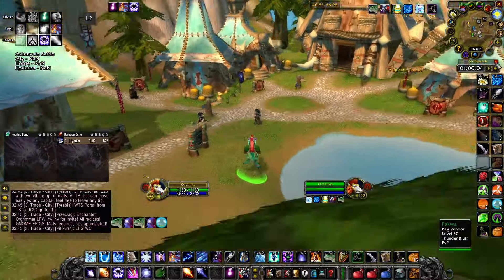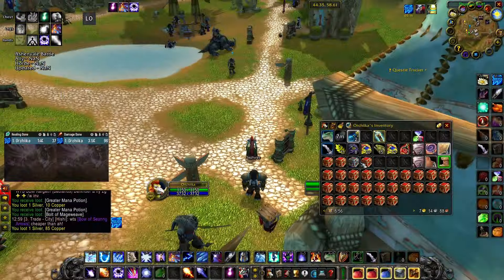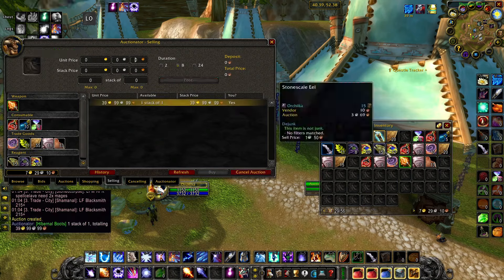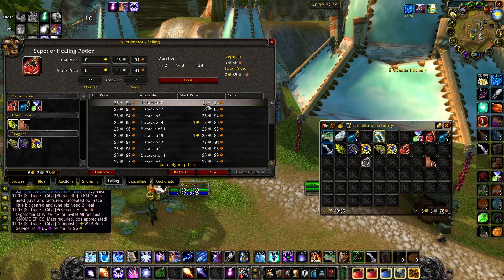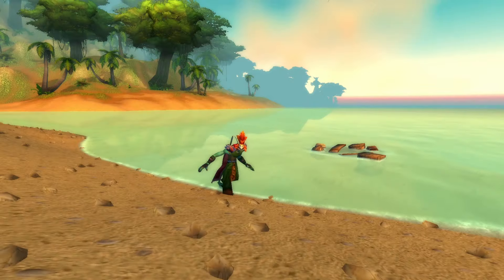After an hour of farming, we want to see how much gold we have farmed. As you can see, we farmed between 40 and 70 gold. This farm is currently one of the easiest gold farms in phase 2 that you can do.